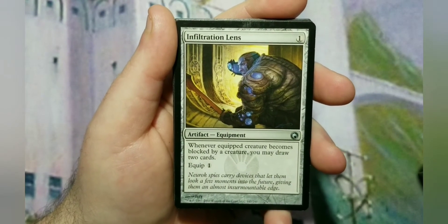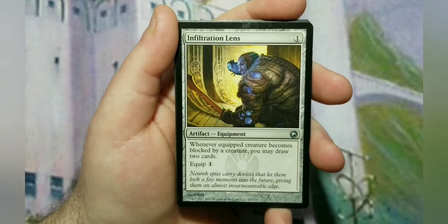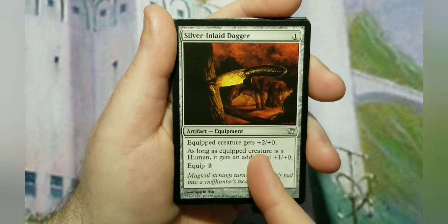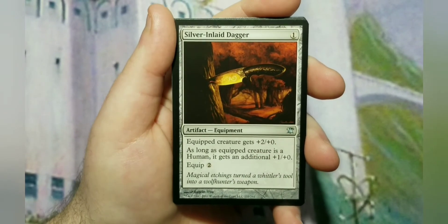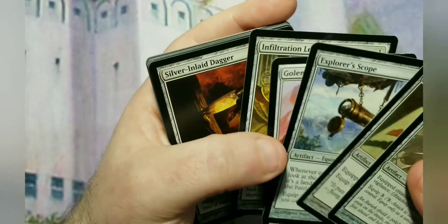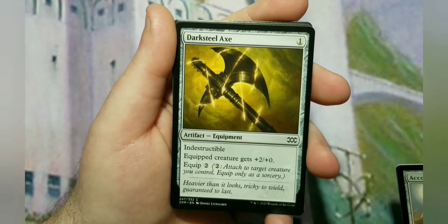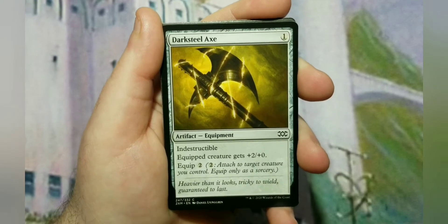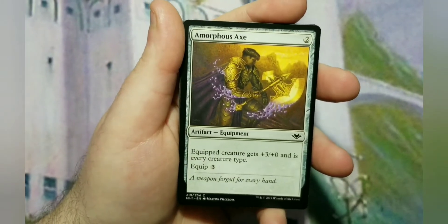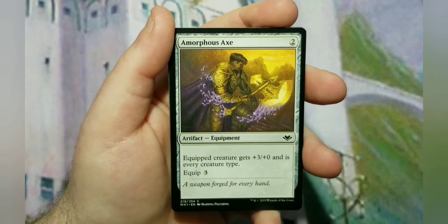Infiltration Lens makes it so that when the equipped creature becomes blocked, you can draw two cards — one of the weaknesses of white is card draw, and that's what this solves. Silver-Inlaid Dagger is a +2/+0 buff, and if the creature is a human it gets an additional +1/+0 — an upgraded version of Bonesplitter. Darksteel Axe is 1 to cast, 2 to equip, +2/+0 but also indestructible, so it's really hard to remove. Amorphous Axe is a +3/+0 buff and makes the creature every creature type, which helps with cards in here that get a buff for being a human.